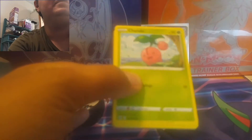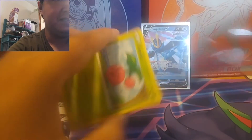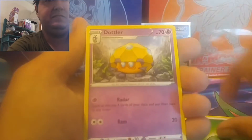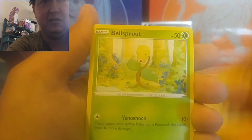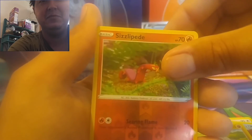Empoleon pack art for an Empoleon tin — let's do it. Four to the front, here we go. We got Dottler, Indeedee, Crawdaunt, Tropius, Minun, Silicobra, Bellsprout, Onix. The reverse is a Sizzlipede. And we didn't get a single pull.